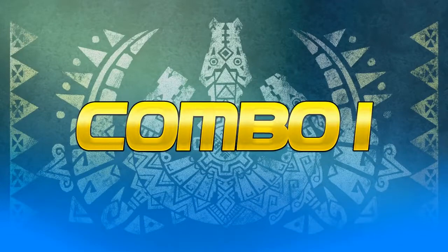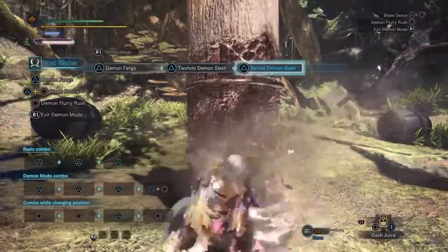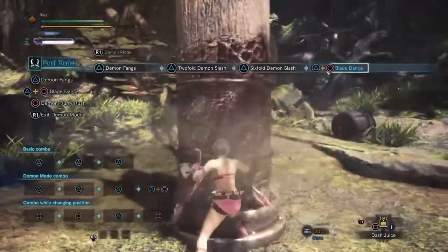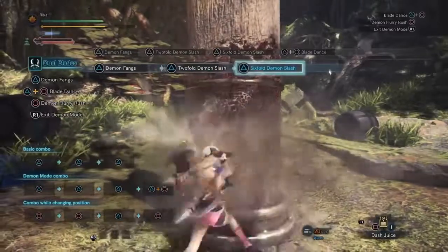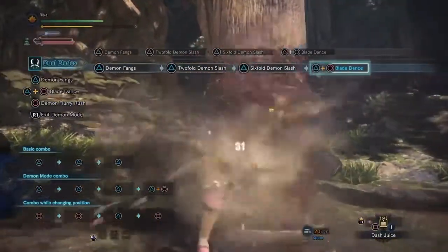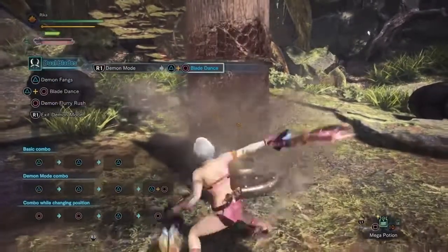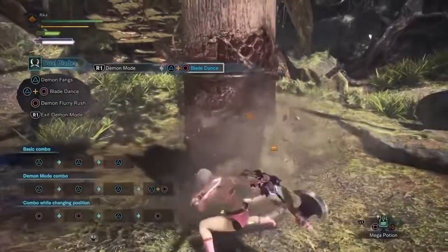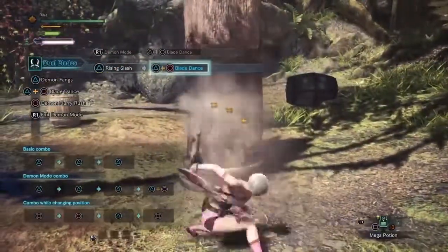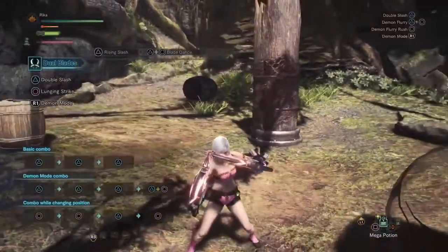Combo 1: The best DPS combo is the simple triple triangle into blade dance in demon mode, and then you repeat the combo. This will yield more damage than simply spamming blade dance all the time. Just prepare for sharpness to tank. Blade dance locks you in place, so keep that in mind — you don't want to start it and then get hit before you finish the attack. I don't recommend evading after blade dance in this combo due to it eating a ton of stamina, which means less time in demon mode, and its repositioning is pretty bad if you want to focus on one spot.